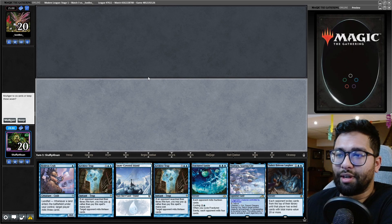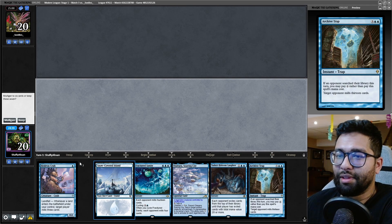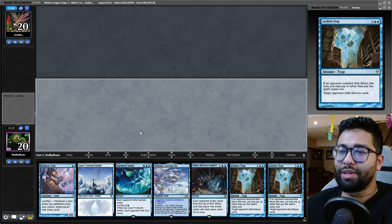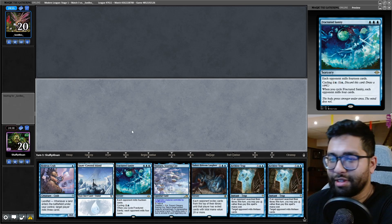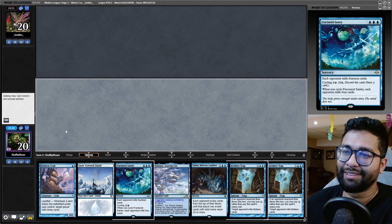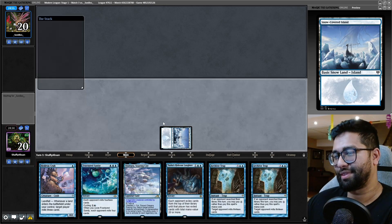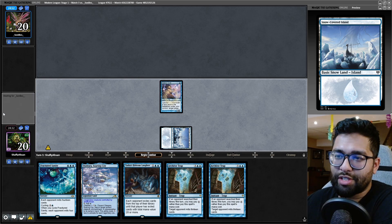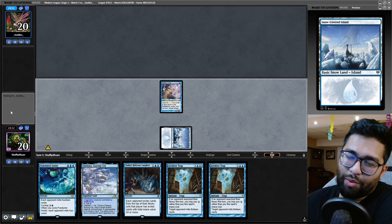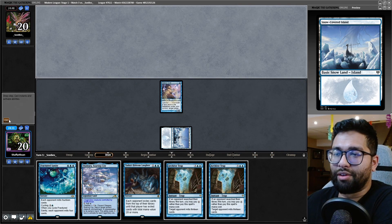I won the die roll! It's one of them good ones. If this Fractured Sanity was a Visions or a Tasha's... Tasha's these days — necessary evil, but it's getting weaker. I'll play out the Hedron Crab, because turn 2 I could Fractured Sanity. Otherwise, if there wasn't a turn 2 play, just leave it.